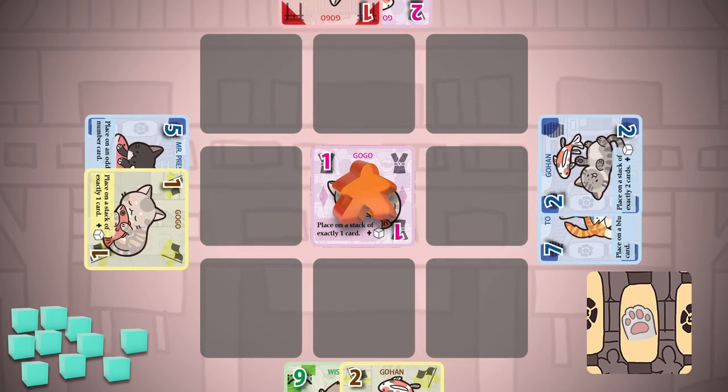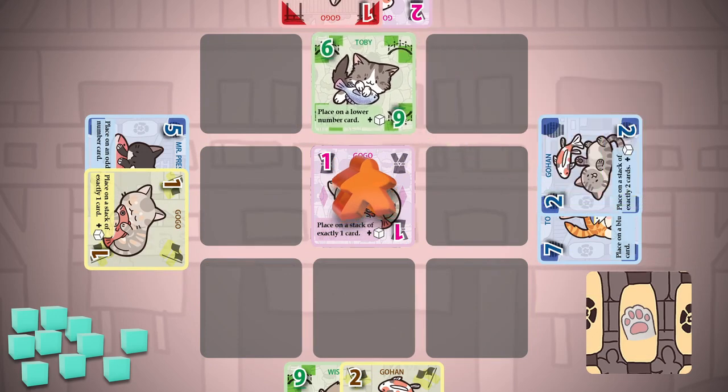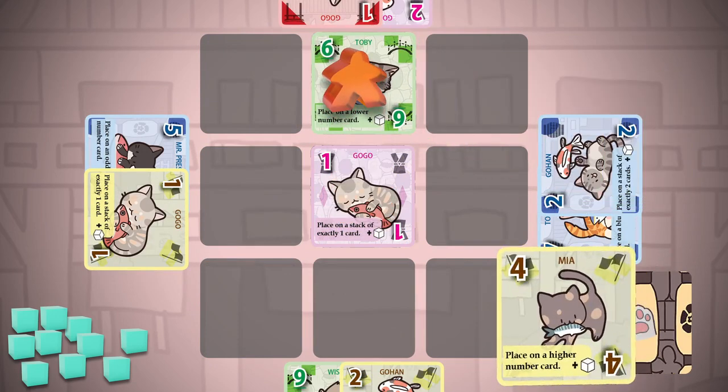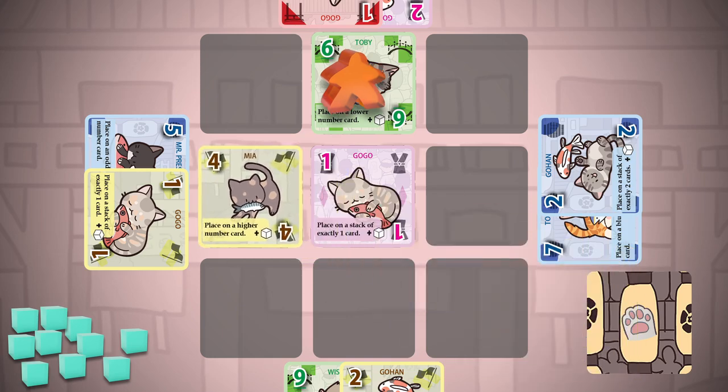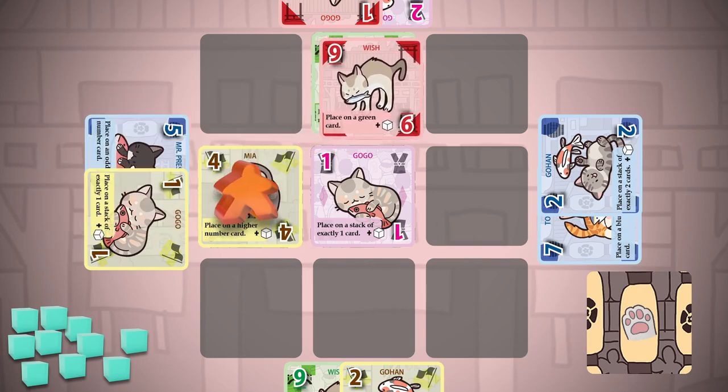Draw on your turn, then play or reserve cards. Play cards into the 3x3 grid, taking care not to copy colors or numbers in the same row or column. You can even play cards on top of other cards that don't have the meeple.